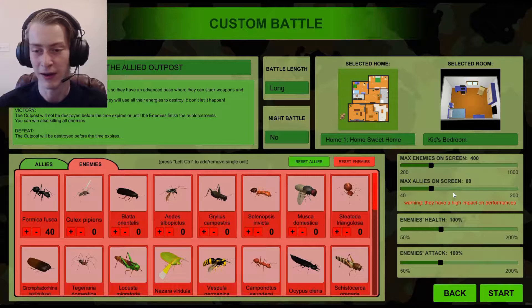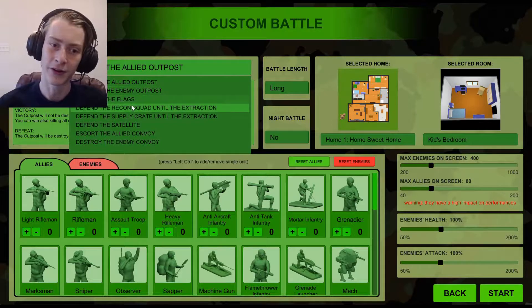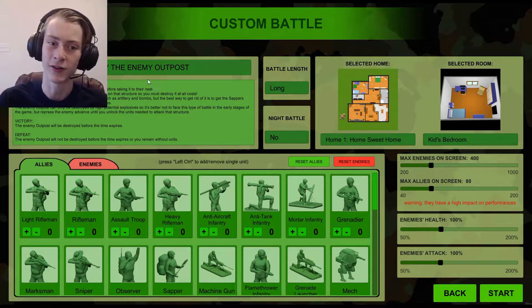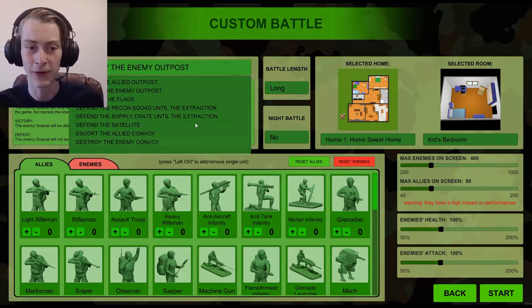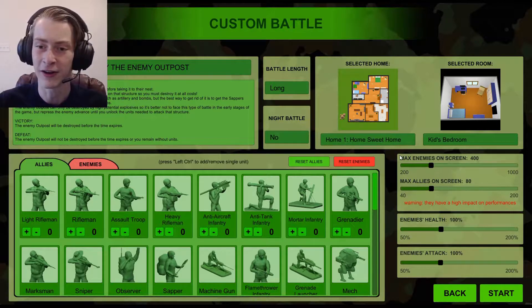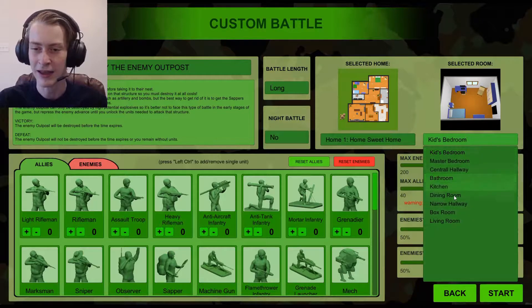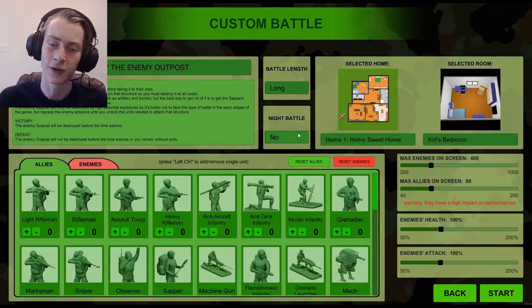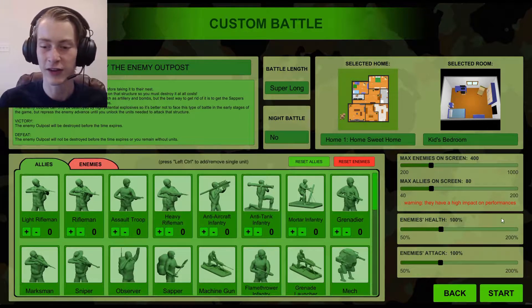You can also set how many enemies there are on the screen at one time, which I believe is just like a render distance sort of thing. Towards the top you'll also see things where you can decide if you want to do something other than just defend an allied post — which is just defend the outpost from bugs trying to destroy it. You could also make it so you have to destroy the enemy's outpost, which is just like a giant anthill. You can make it capture the flag, and there's all these other things. You can also change what house and what room it is. Anyway, let's just get into the game.